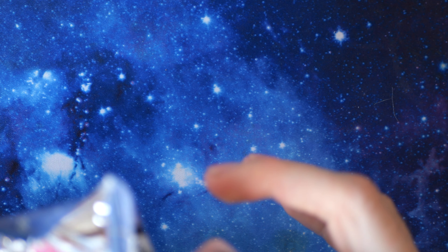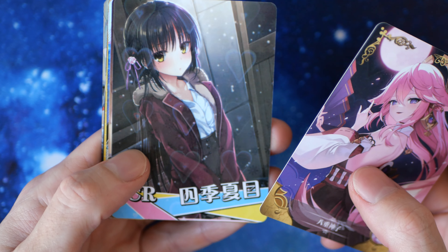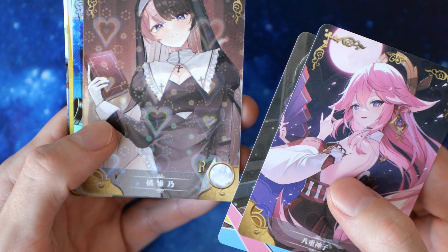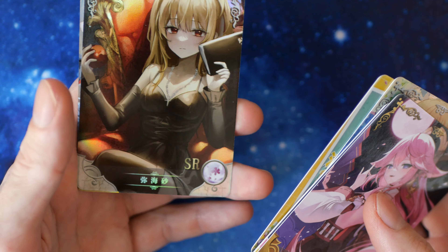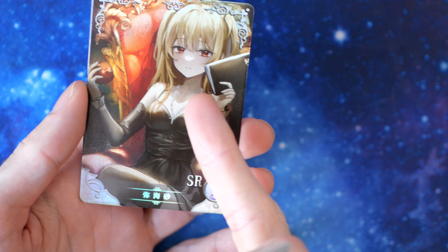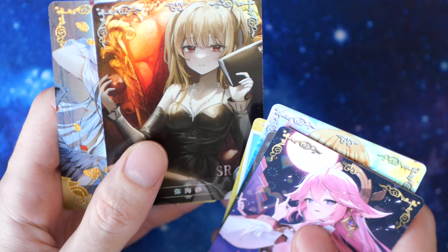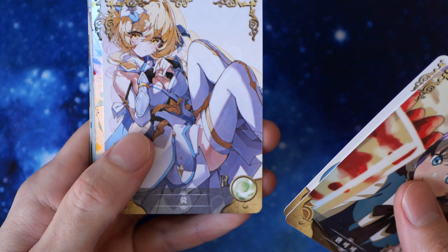The cards are fairly on point for what you'd expect from Goddess Story — nothing amazing but not too bad. We have a long-haired pink lady CR, a nun in a revealing outfit, a little girl with a telescope CR, and then one person I know from Death Note — it's Mikasa or something — she has an apple and a Death Note right there. Then we have just an SSR. I want to get an XR — the XRs are definitely my favorite Goddess Story rarity of all time, and that's what I wanted to pull from this box.